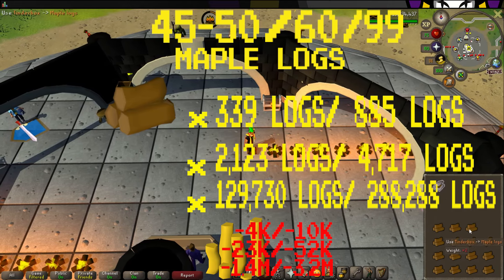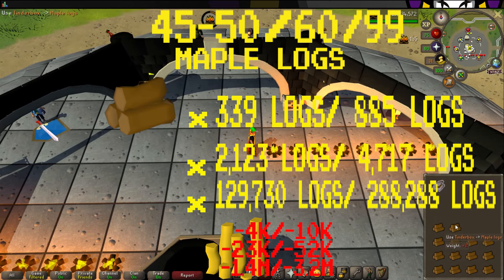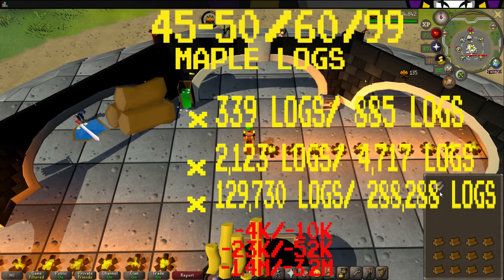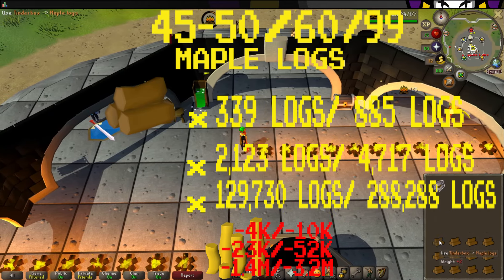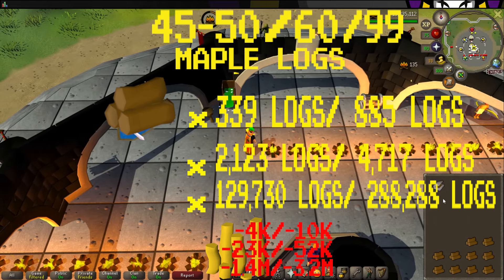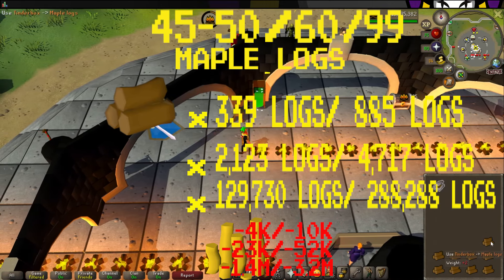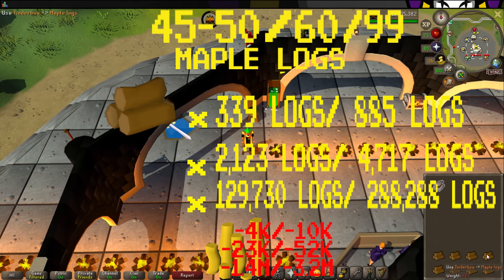You can also choose to use maple logs all the way to 99, as the cheapest free-to-play method of training firemaking, costing you 129,730 logs using the regular method and 288,288 logs using the AFK method. This will cost you 1.4 mil using the regular method, and 3.2 mil using the AFK method.